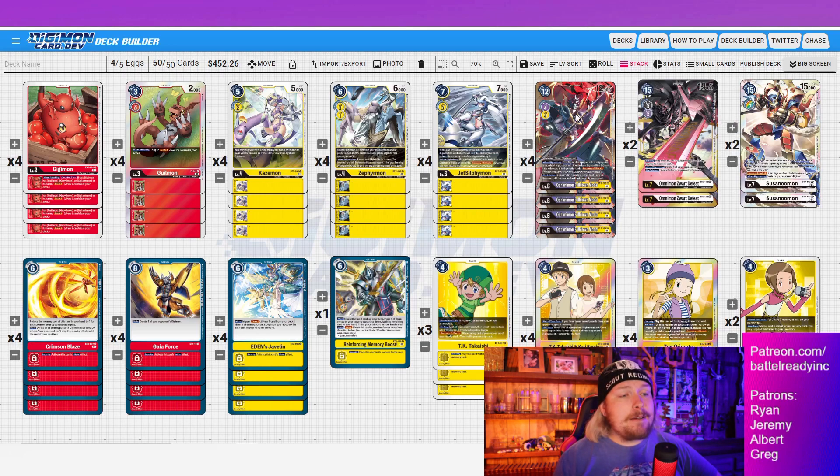I debated running OG Seraphimon — he gets recovery plus security attack plus one and is only a three evo cost, so with a single memory fixer I can evolve into him on turn and still attack for two checks. In this format speed is key against D-Reaper, against Imperial, even in the mirror. I still debate running Seraphimon, but if I run him I'm not running Defeat, and if I'm not running Defeat I don't feel much need for Fall Down Mode either.